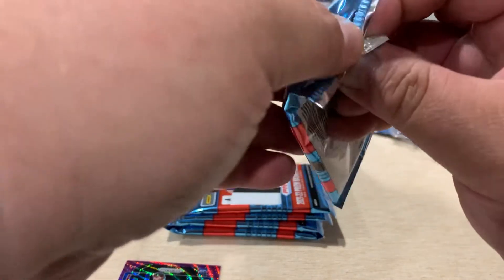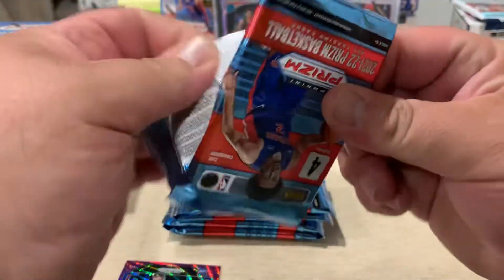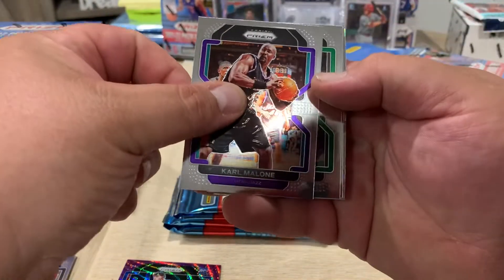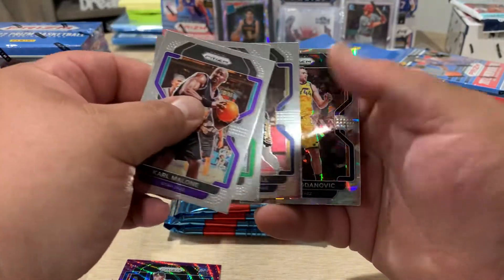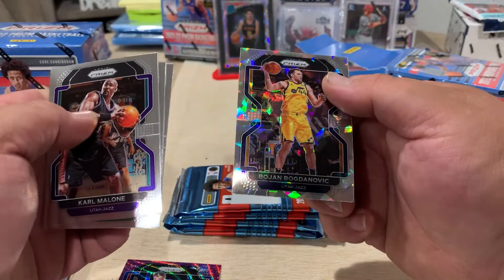Prism does have a lot of different variations, but they mostly look pretty good. All right — Karl Malone. Peyton Pritchard, Naji Marshall, and a Bojan Bogdanovic.